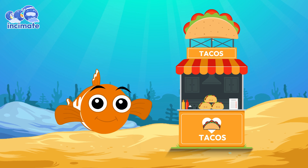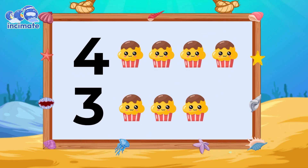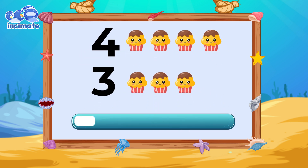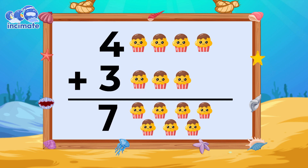Well done, Finn. Let's try another one. There are four cupcakes up here and three down there. Why don't you add them up? Take your time. If we add up these cupcakes, we'll have one, two, three, four, five, six, and seven. Seven. We have seven cupcakes in total. Four plus three equals seven.